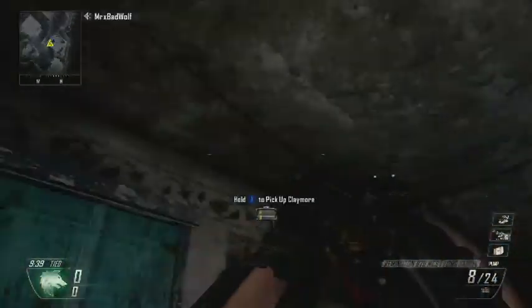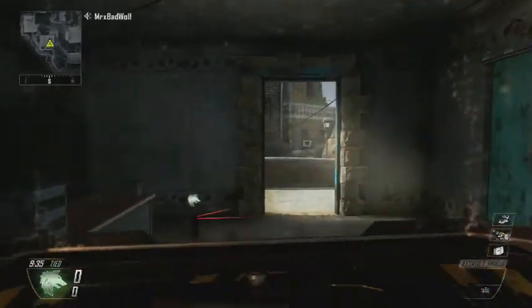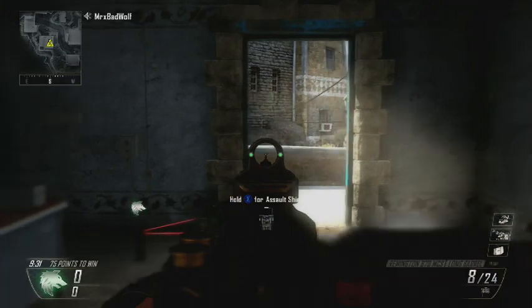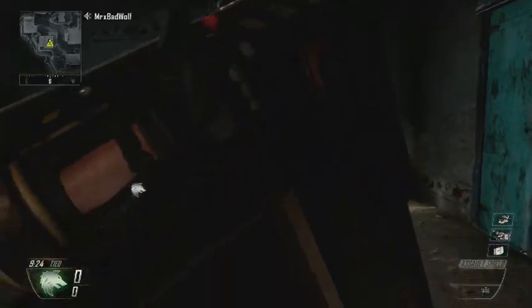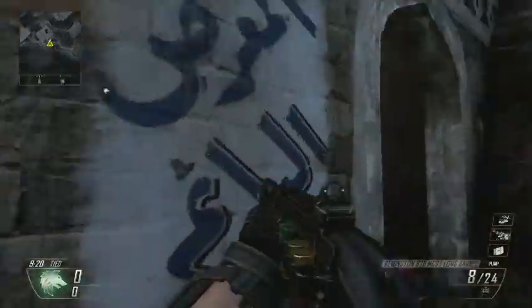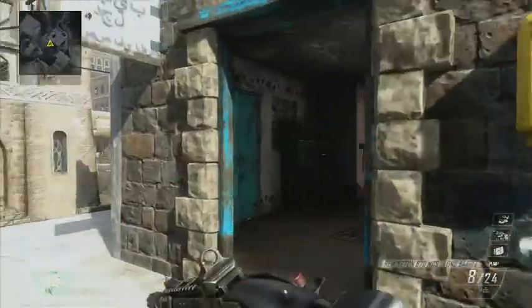Just walk into it — boom, they're dead. The only places where your soul shield goes is basically right here, clear straight shot. Just hide and wait, then pop up — they're dead. Place it back down and you're fine.